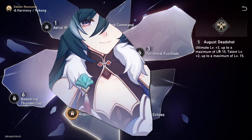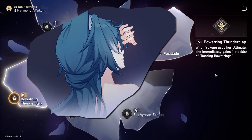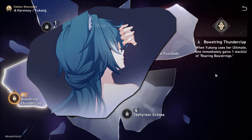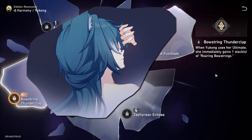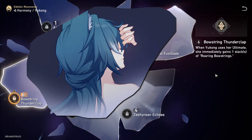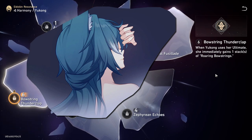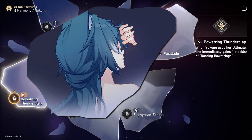E5, August Deadshot, levels up her ultimate and talent — a nice skill booster like most characters have. Her E6 is notable: when Yukong uses her ultimate, she immediately gains one stack of Roaring Bowstrings. I would assume this applies before the ultimate activates, meaning at E6 you don't need to have your skill pre-active to get the crit rate and crit damage buff — you can just ult whenever it's up. Most players won't have E6 unless they're heavy spenders or very lucky free-to-play.